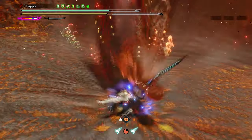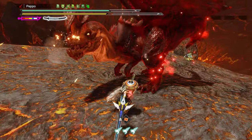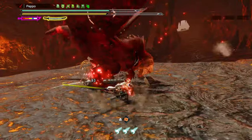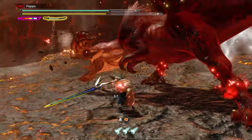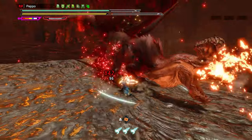Despite not dealing a lot of damage, Foresight Slash is definitely the easiest counter to time and land on monsters, and so one of the fastest ways to level up the spirit gauge without any big trouble for new Longsword users. Foresight Slash is part of the weapon's moveset and it's not a Switch Skill.